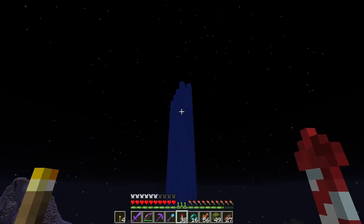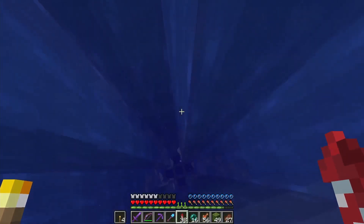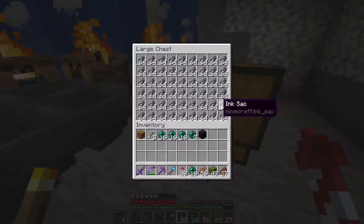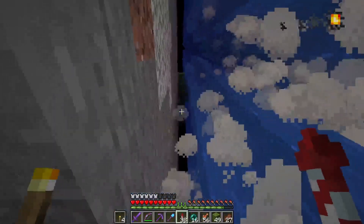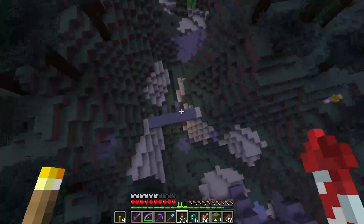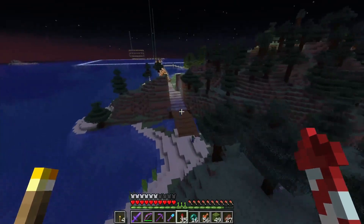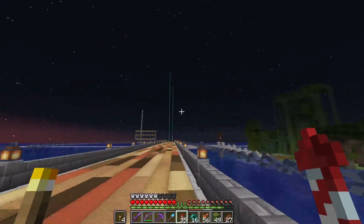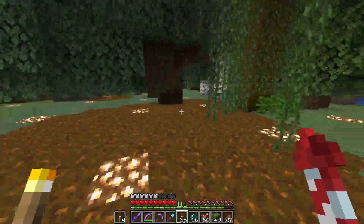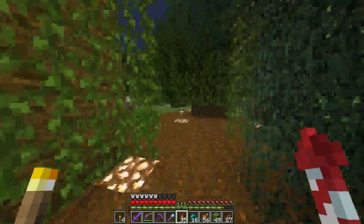Over here we've got our ink farm, which is excessively tall since squid don't spawn this high up, but I like it — it's kind of a landmark area. The squid just spawn, drop down, and then burn. I've got ludicrous amounts of ink. I've got a dam here and another dam over here just to keep the ink from spawning in. Over here is a completely man-made island that's just for growing all the trees.